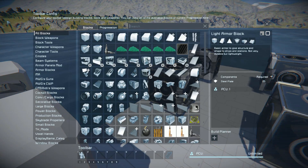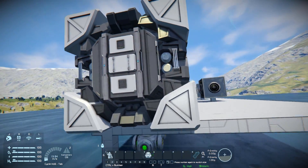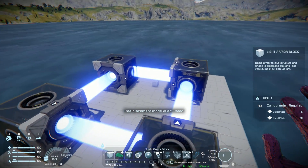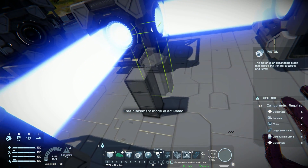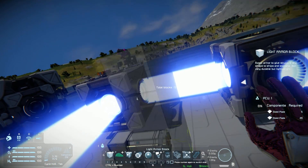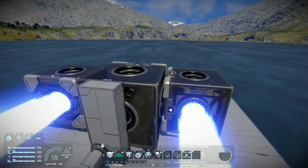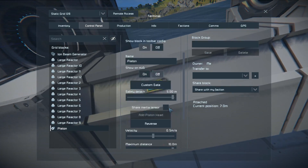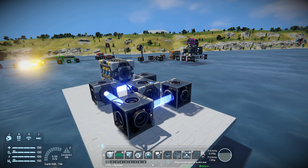Next we're going to need some power, so I'm going to build several reactors — I'm in creative mode. That should be enough power. We have our loop working. Next we need to build the firing mechanism. I'm going to build some blocks, a piston facing in that direction, and place a combiner on top. So now if I reverse the piston it goes in front and fires straight forwards. Then we simply reverse it back. That's our basic firing mechanics if we want a static weapon.